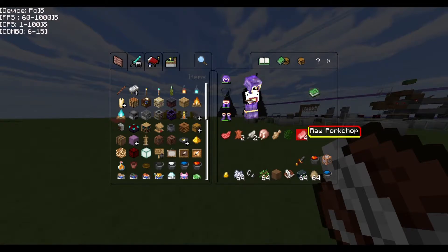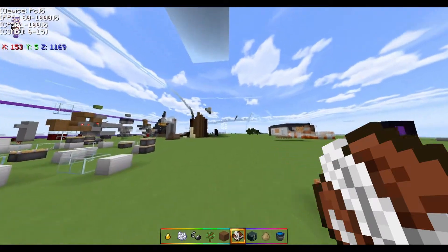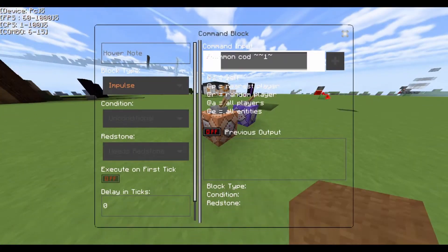When you hover over an item in the inventory, the yellow doesn't really match — I think either make the whole thing black or darker red. Darker red probably looks good. Also I couldn't see what I was typing when hovering over a command block — I couldn't see the text at all, and that really matters when you're typing in a command block.